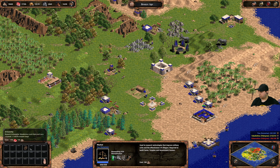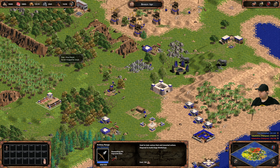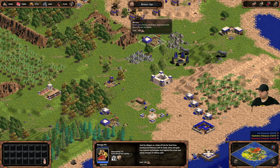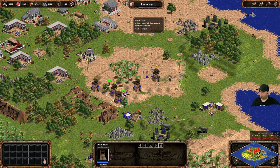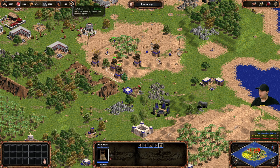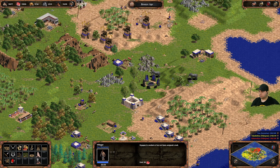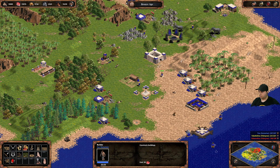Excellent — we've leveled up, getting more villagers. Let's just research everything while we've got the money for it. One person's doing nothing — get them over here. I'll need them to start building so we can keep upgrading.